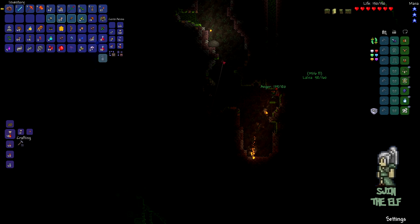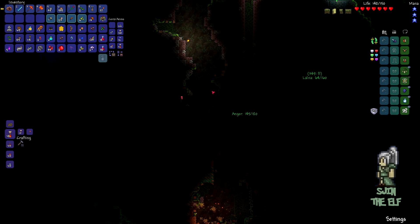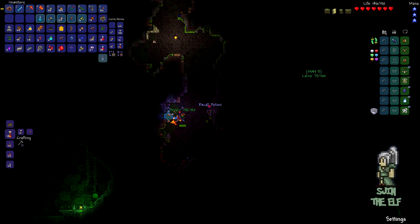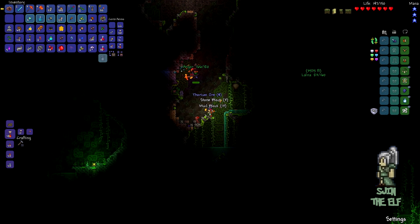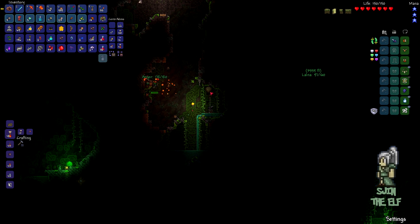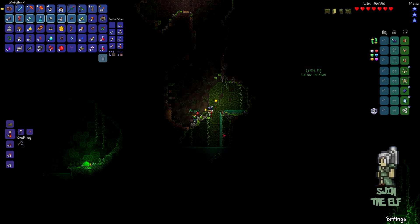Oh, what's that? Thorium! Thorium is good if we have a thorium anvil, but we can make one now. How do we make a thorium anvil? I think you need to use a tin or like an existing anvil - oh, it's part of the recipe, with thorium. Okay, sure, why not.